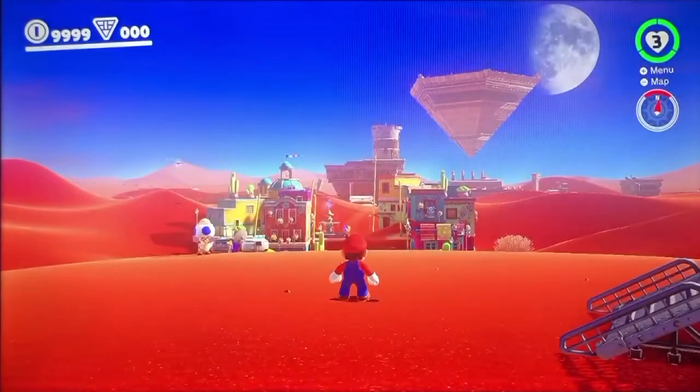I start in the Sand Kingdom, also known as Tostarena, just outside of the Odyssey, the level's entrance and exit point. Here, if you wait around for long enough, some quiet, ambient desert music will start, which is what we hear on my way down the hill to the town.